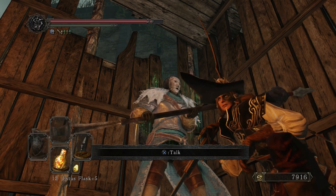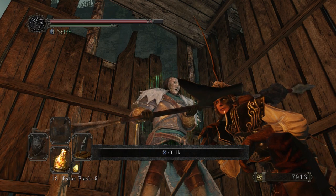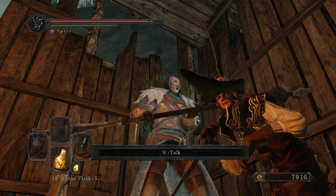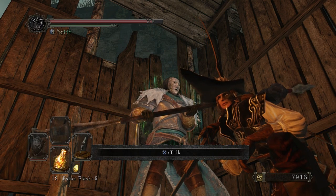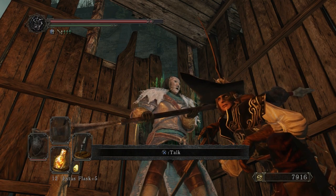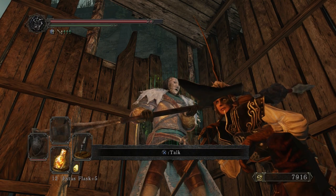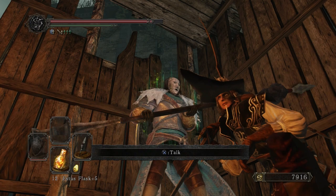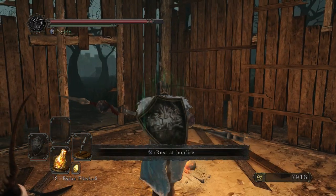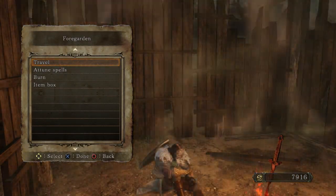The interesting thing here is that Lucatiel is no longer wearing her mask. Daniel Escovedo commented on my Scholar of the First Sin playthrough and said that it's not that her mask is glitched, but rather she takes it off during the dialogue when she tells you about the undead curse — she shows part of her face is hollow. So that is when you find her in the Lost Bastille and Sinner's Rise. That mark on her face is actually her going hollow. Thank you very much, Daniel, for that piece of information.